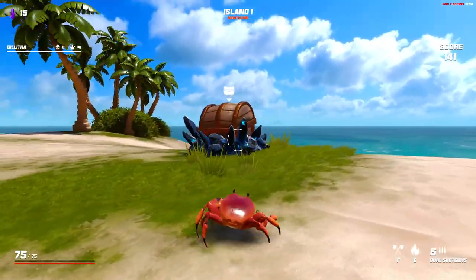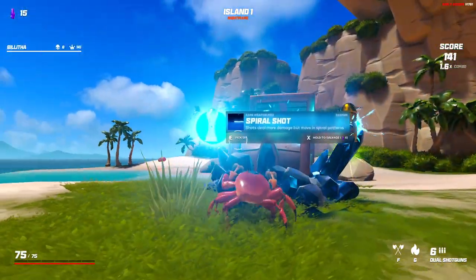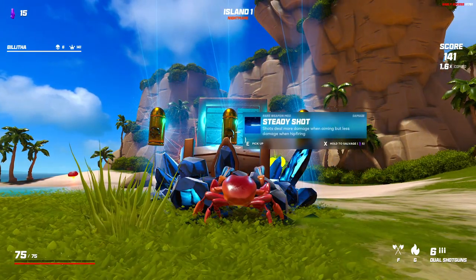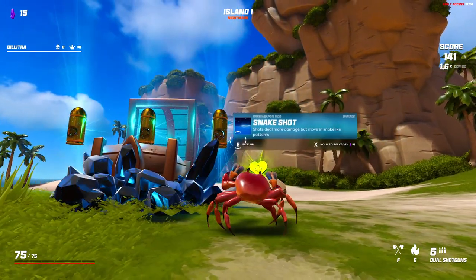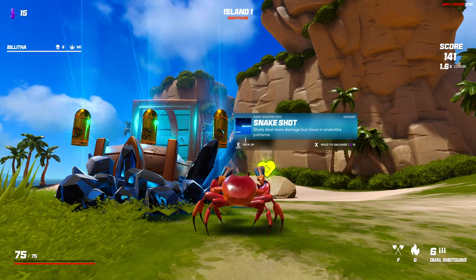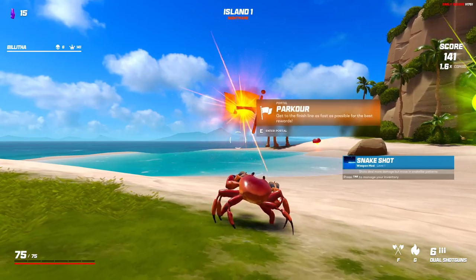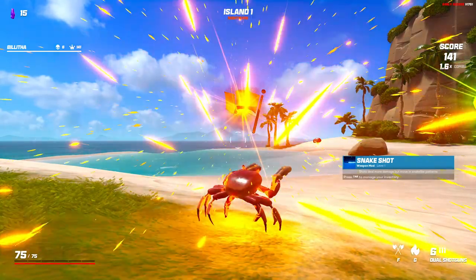Chest is over here. We've got Spiral Shot, Steady Shot. This is when you're aiming. I don't aim, Snake Light. Let's take Snake Shot. We've got Health or Parkour. Let's do Parkour.